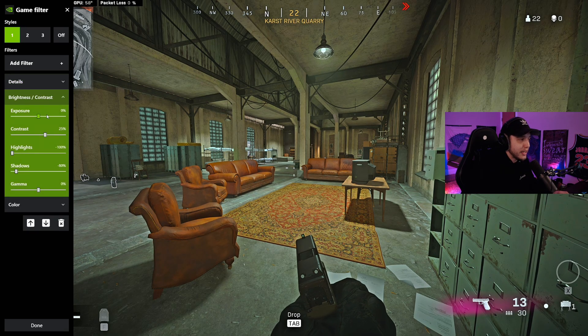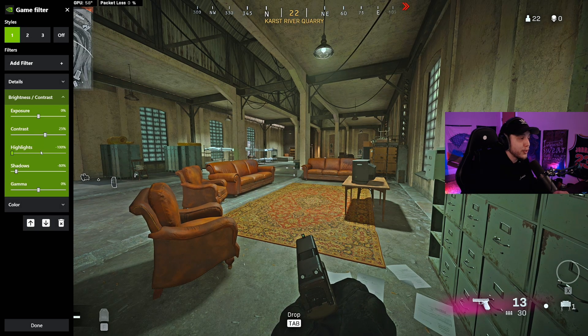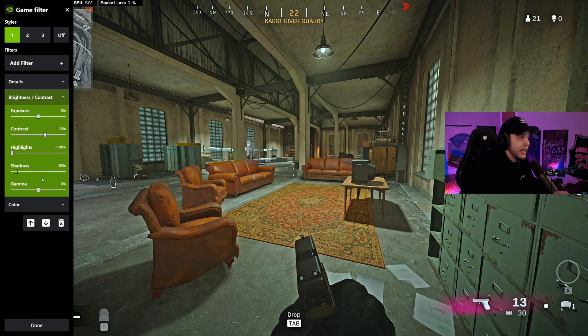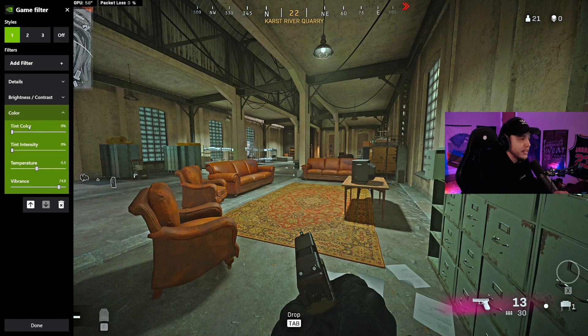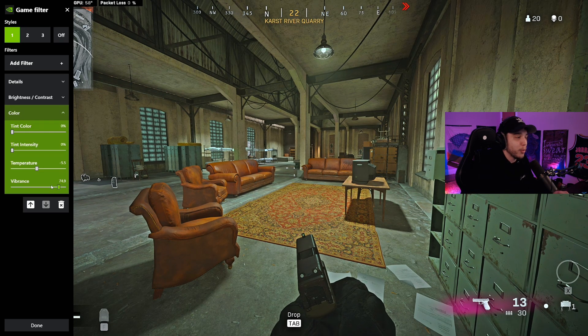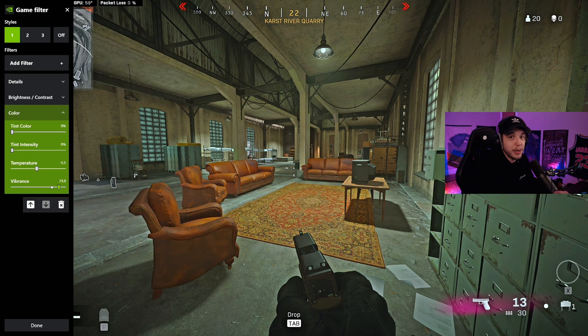Moving on to Brightness and Contrast: Exposure at 0%, Contrast at 25%, Highlights at negative 100%, Shadows at negative 80%, and Gamma at 0%. After that, add Color: set Tint Color and Tint Intensity both at 0%, Temperature at negative 5.5%, and Vibrance up to 75%. Vibrance will really depend on your monitor since every monitor is different, so play around with it to see what looks best.